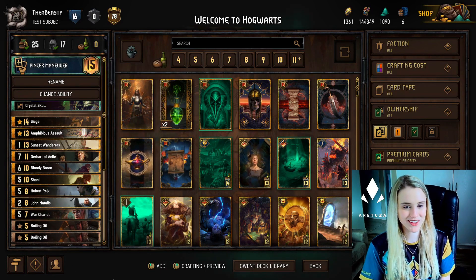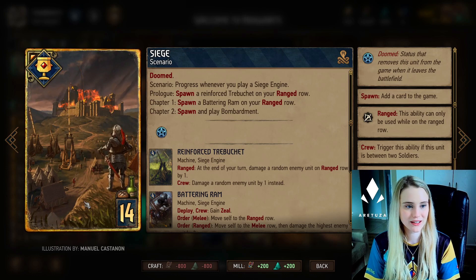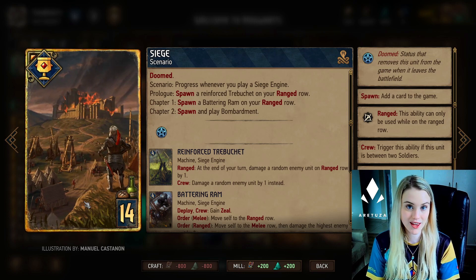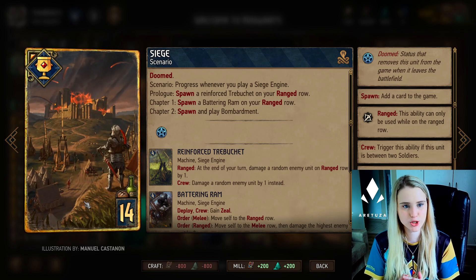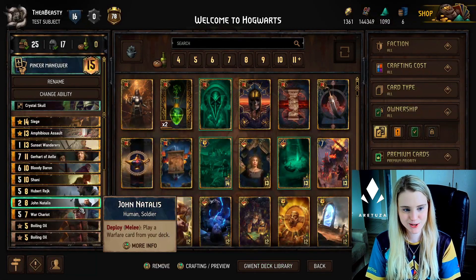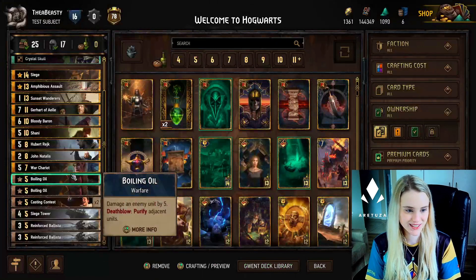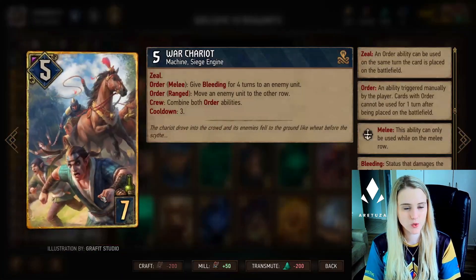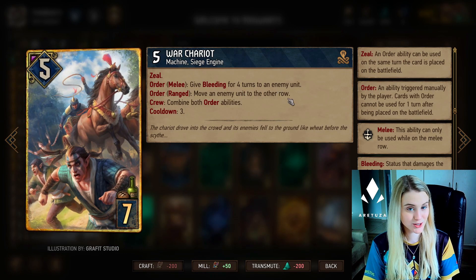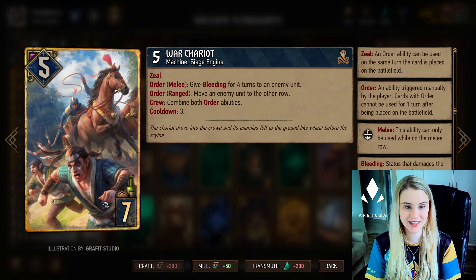Now for our other combo: Siege. If you can play Siege in a short round two or a long round three, it's normally a very good sign because you can either bleed your enemy or make use of engines much longer. With Siege you trigger the artifact every time you play a siege engine. We have a bunch of siege engines that can be pulled out with cards like Amphibious Assault or even with our leader ability. The strongest siege engine we have is War Chariot - played on the melee row it gives Bleeding for four turns to an enemy unit, with a cooldown of three.